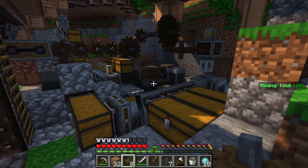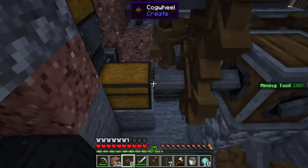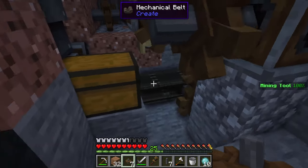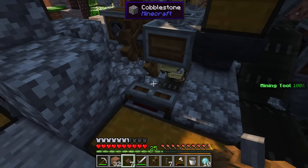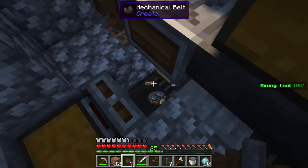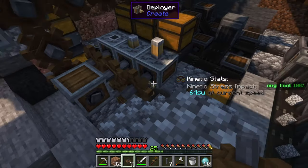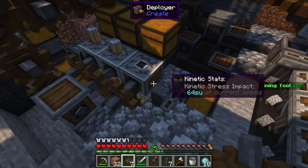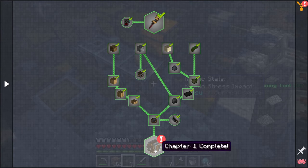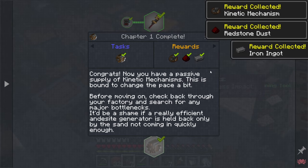Everything is now in place to automatically create our kinetic mechanisms. I just have to place in one more cog — hopefully this doesn't overstress the system. And there we go. Now we should see the deployers placing the first andesite alloy, then the second andesite alloy, and finally the finishing touch with the saw — kinetic mechanisms automatically generated! That took way longer than I would have liked, but ladies and gents, we finally have it. We go into the quest book, hit the andesite machine, complete the task, and we get 16 kinetic mechanisms, 1 to 5 redstone dust, and 1 to 5 iron ingots.